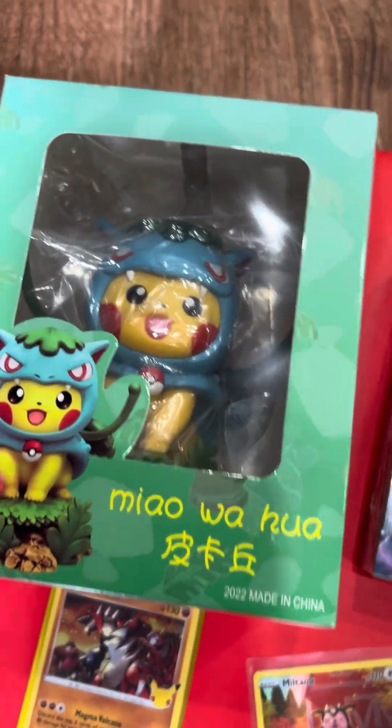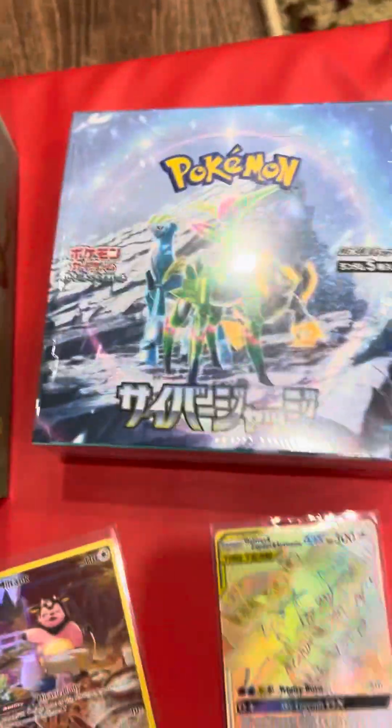Then we got that free Groudon. But the main thing is this cute Venusaur cosplay Pikachu and this Cyber Judge booster box — at least I think it's called Cyber Judge.